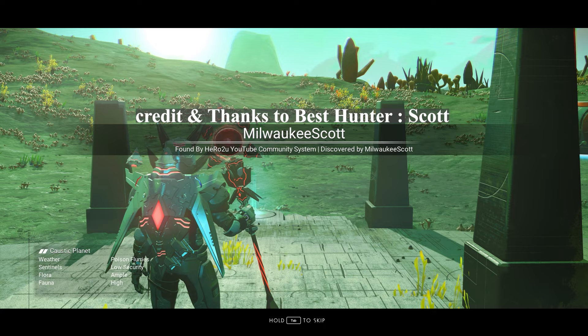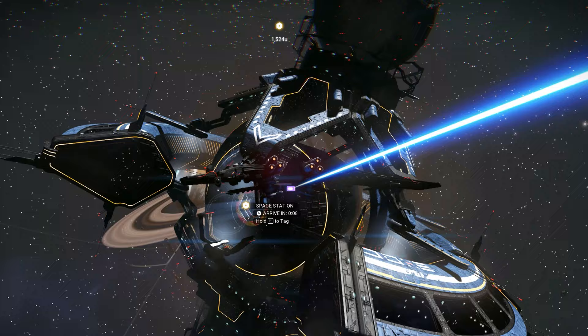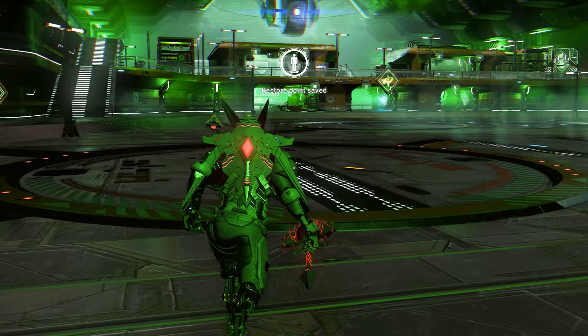You will land on one of the toxic planets. We need to take our ship and go to space, then head straight to the space station. Look at this space station — this one is so beautiful.